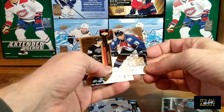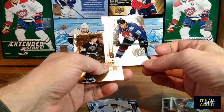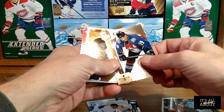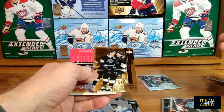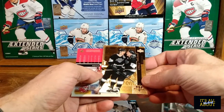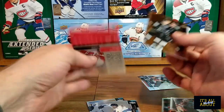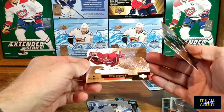Here's a special insert — die cut. Joe Sakic, very nice. And then this looks like it's gold. I don't know if it's a specialty or not. Luc Robitaille — it's a triple diamond. Yeah, Chris Osgood.